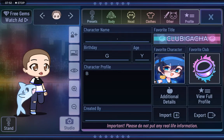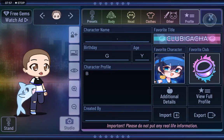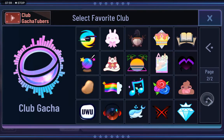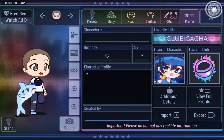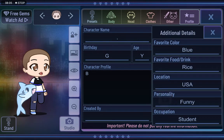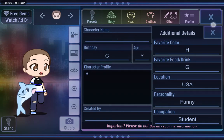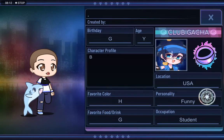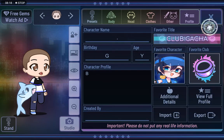You can put something in the profile, but do not put any of your real life information. You can put favourite character, favourite club — there are two pages — and then their favourite title. There are all these things, and you can add additional details and change them. You can export the character but I wouldn't do that.